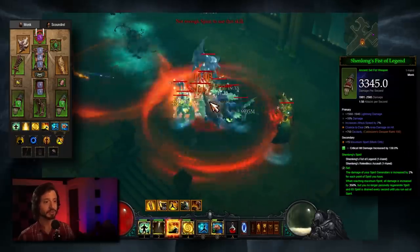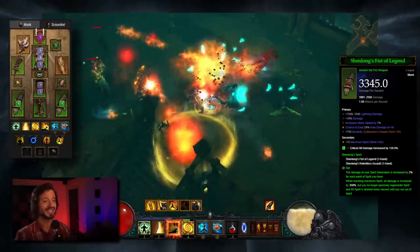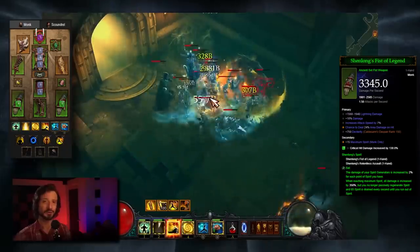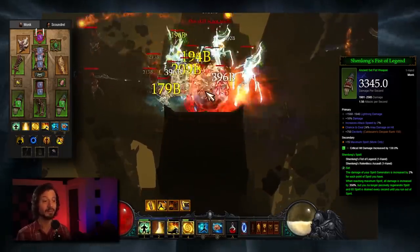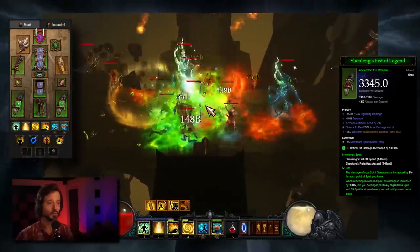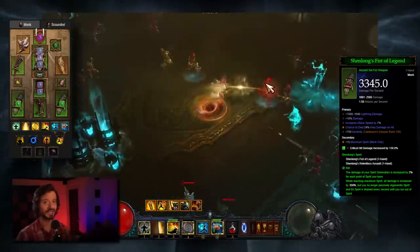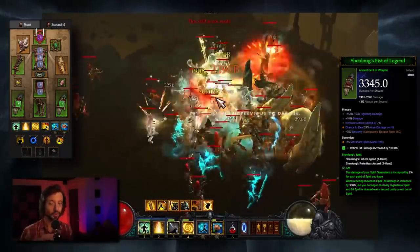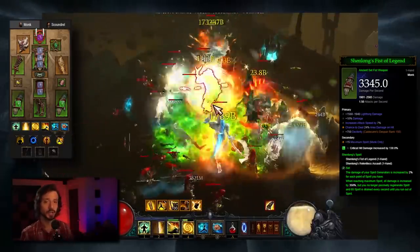Another critical set to work into this build is the Shenlong set — Shenlong's Spirit, a two-piece set. The bonus: the damage of your Spirit Generators is increased by 2% for each point of Spirit you have. When reaching Max Spirit, all damage is increased by 350%, but you no longer passively regenerate Spirit, and 65% Spirit is drained every second until you run out. This build revolves around getting into our Shenlong window. Once we've reached Max Spirit, the Shenlong window is activated and we try to stay in that window as long as possible — generating as much Spirit as possible to maximize damage before Spirit fully depletes. Then we want to refill Spirit as quickly as possible to re-enter that window of maximum damage.